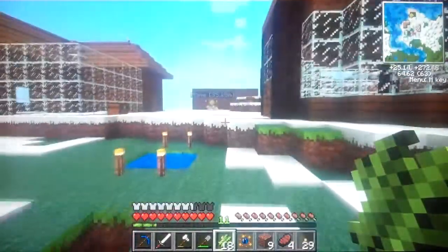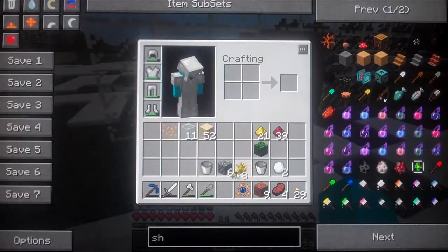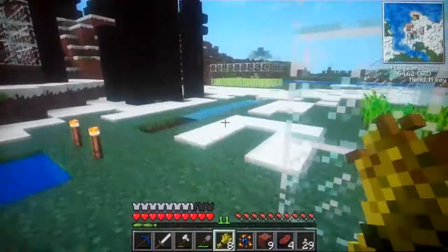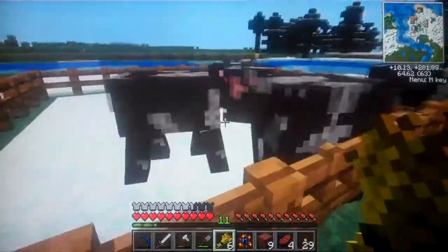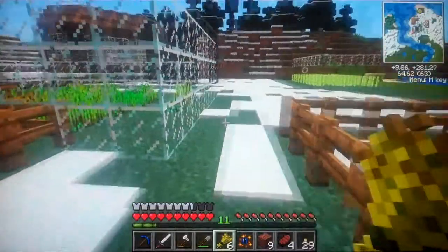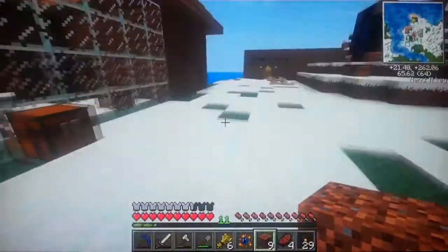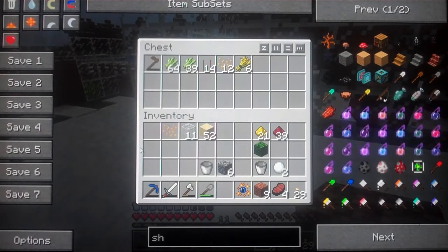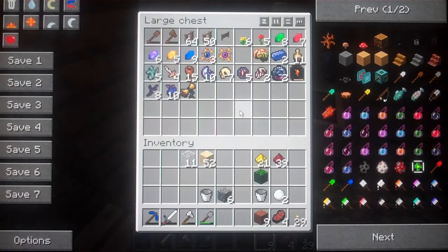I'll let that grow first. Do I have the wheat on me still? Yes. Look at the amount of wheat that's coming in here - I don't need that much wheat, I don't know what to do with it all, it's mad. I'm going to need some more of you soon. I'll put that water essence back, I'm sure they'll come in useful. Yeah, I have two other ones - what a waste. Never mind, I'm sure I'll use them at some point, so it's no real big deal.